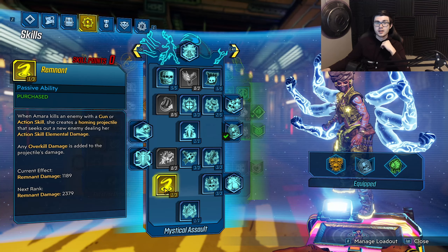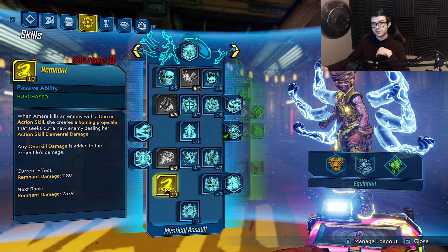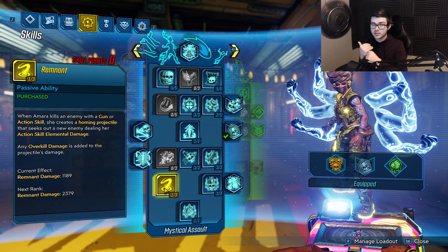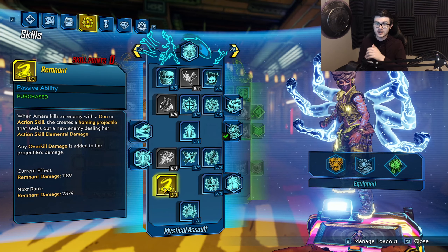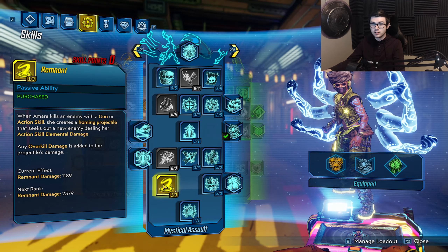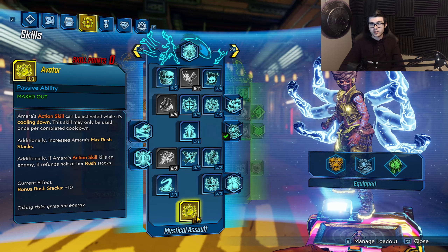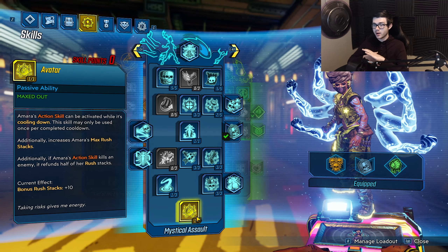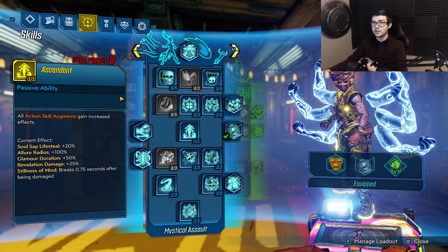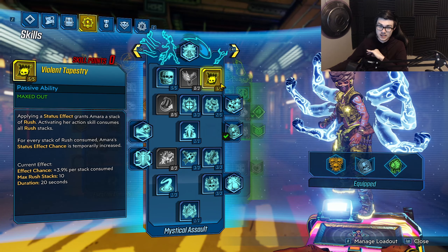Then 1 point in Remnant, so we can create an orb that's just going to do a stupidly insane amount of damage — especially with something like the Yellowcake. I've seen this Remnant orb do 900 plus million damage, particularly with the corrosive element on flesh targets. It is a little nuts how much damage the Remnant orb can do with this build. Then 1 point in Avatar to buff our rush stacks by 10, and we can pop our action skill twice for cooldown. Since rush stacks can buff by 10, we're going to have more rush stacks with the Phase Zerker, which buffs our damage from Do Harm and our effect chance from Violent Tapestry even more.